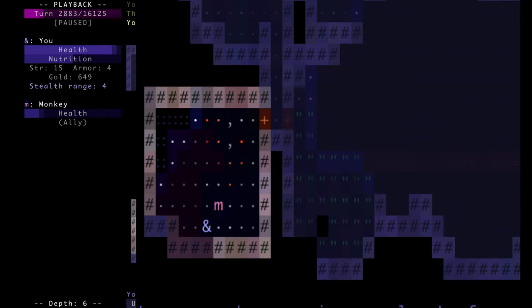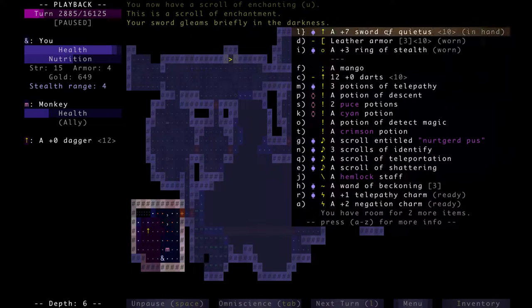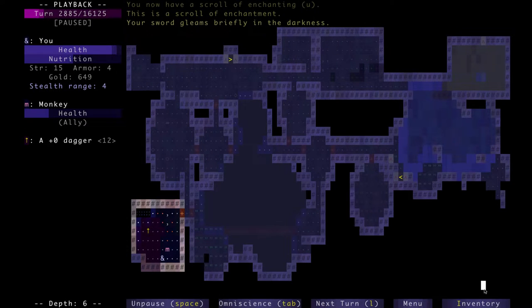Right here I used one of my scrolls to protect my sword from being corroded. Because this is gonna be a valuable weapon to me and I don't wanna risk it getting weaker. So I used a protect weapon scroll.